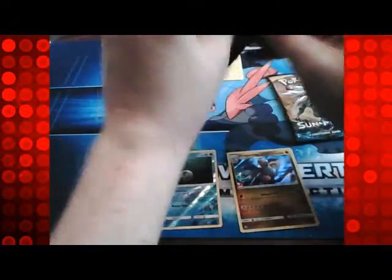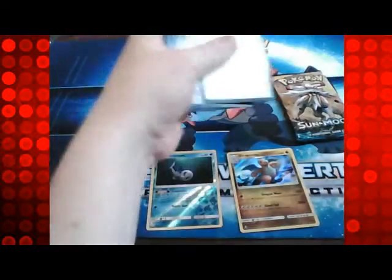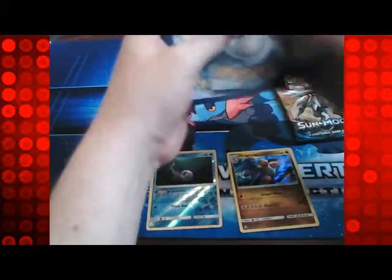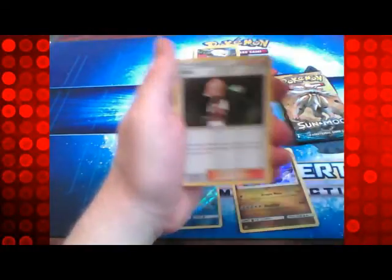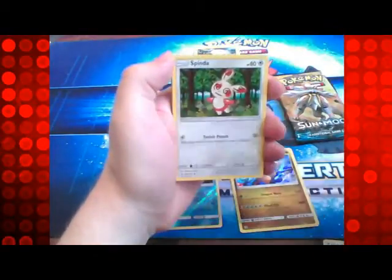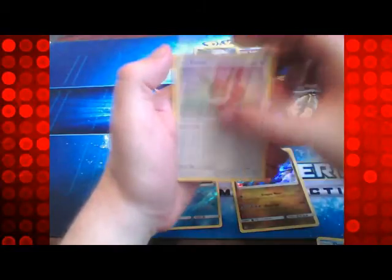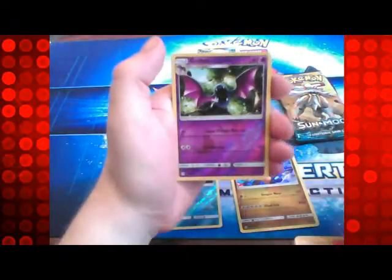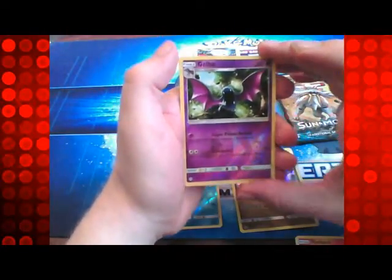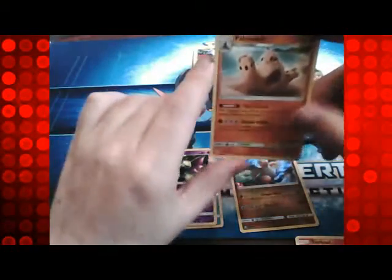So we'll go on to the Primarina one. We start with a Passimian, a Luma, a Spinda, Water Energy, Dewpider, Eevee and Stufful, Litten, Torkoal, a Golbat Reverse, and the rare is a Palossand.